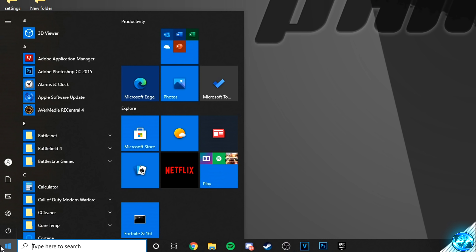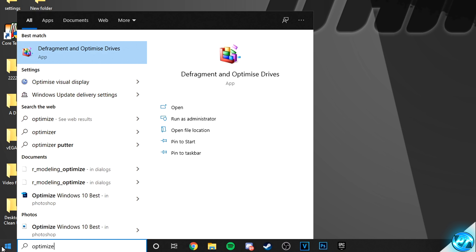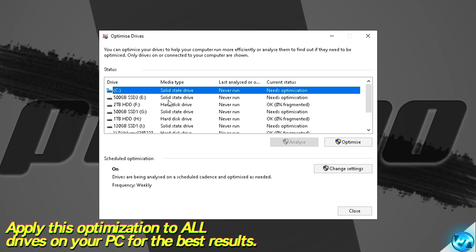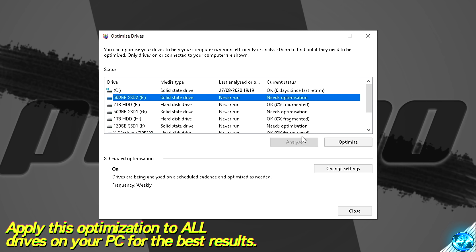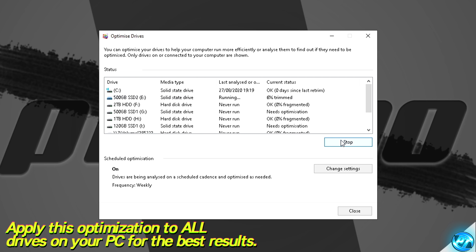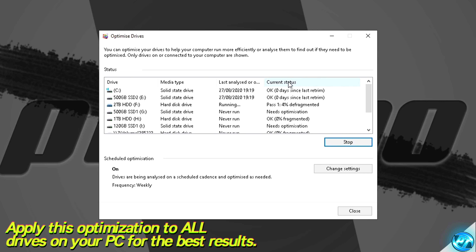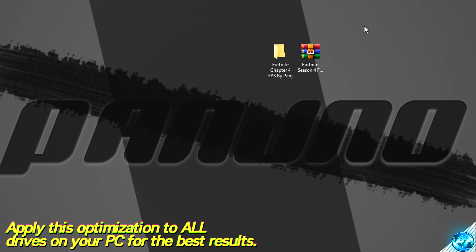Navigate to the bottom left-hand side, click on the Windows key, type 'optimize', then go to Defragment and Optimize Drives. Inside here, we're going to apply this optimization to all drives on our PC. Highlight the drive, go to Optimize on the right-hand side. For secondary drives, if you have the option to Analyze, make sure you do that first, then hit Optimize. Repeat this step for all drives on your PC. Once finished, it should say OK, and then we can exit out.